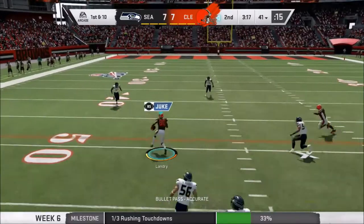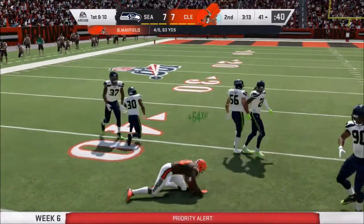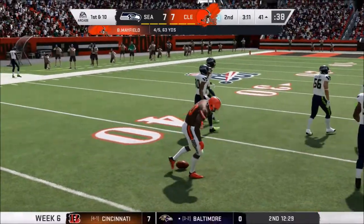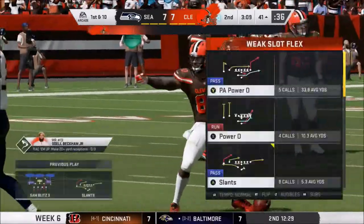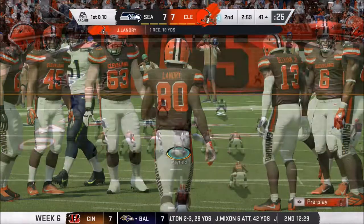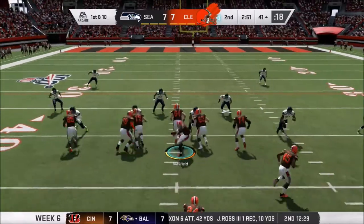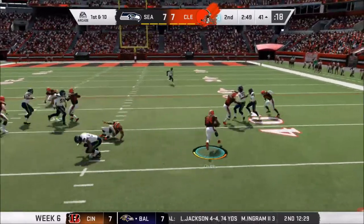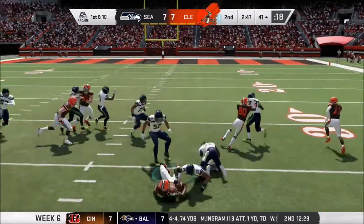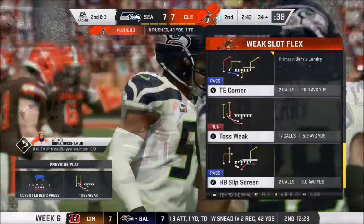There we go, we'll stiff him. Freaking elbowed him in the neck. We're doing weak side — let's try a big toss again. We got that side of the field open and I feel like those two guys can block. Yeah, they can. Odell doesn't block — who am I kidding? Eight for 43, it's not a bad average.